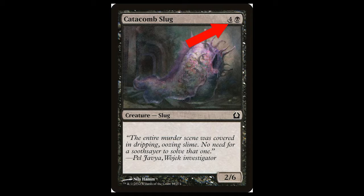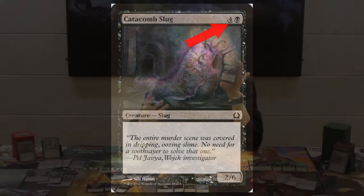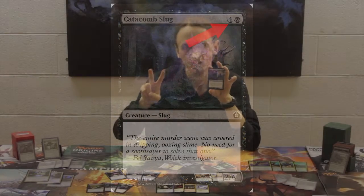The black means you need one black mana to summon this creature, and the grey four means you need four of any other mana to summon this creature. So for example, if I was playing a black and red deck, I can use two black mana and then three red mana to summon this creature.